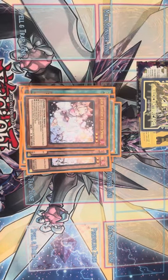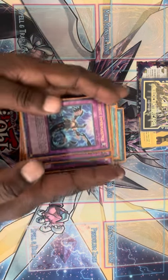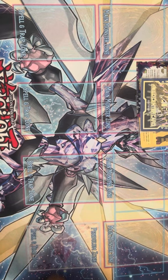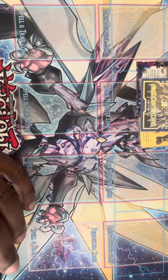We have triple Ash Blossom and triple Infinite Impermanence for hand traps. So this right here is a 40-card main deck. This is what we're playing — I really like how it's been handling so far. We are getting more support and when that comes the deck will change. Now we're going to move on to the extra deck.